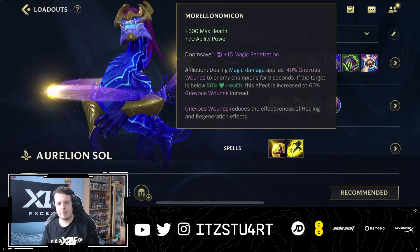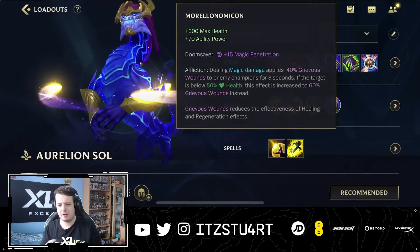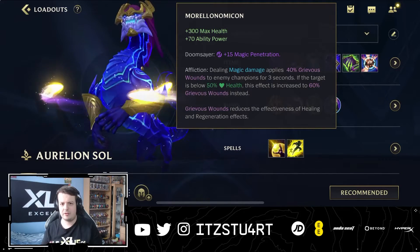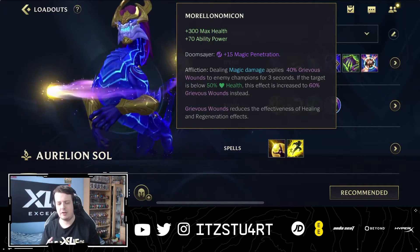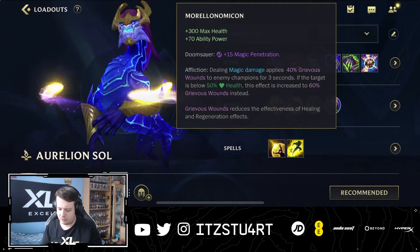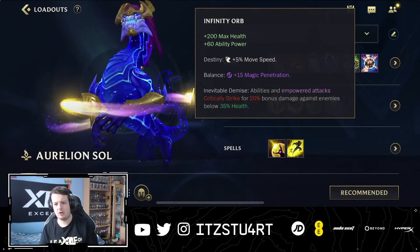Morellonomicon gives a little tankiness, ability power, and magic penetration, but its main feature is the Grievous Wounds passive. Grievous Wounds reduces the healing of enemy champions that are hit, and this works on your stars as well — so if multiple enemies are hit by your stars, they'll all be inflicted with Grievous Wounds, helping Aurelion Sol deal more effective damage.